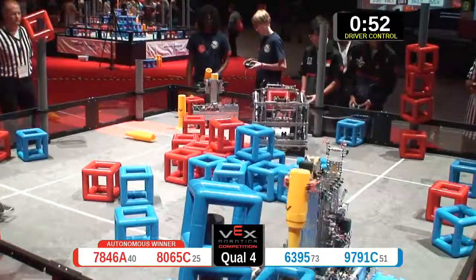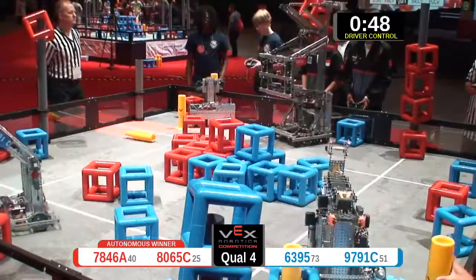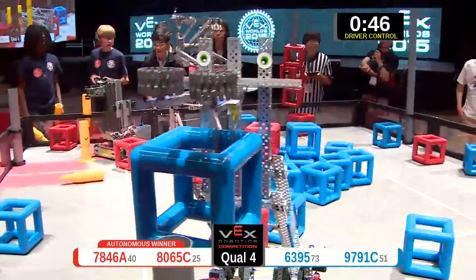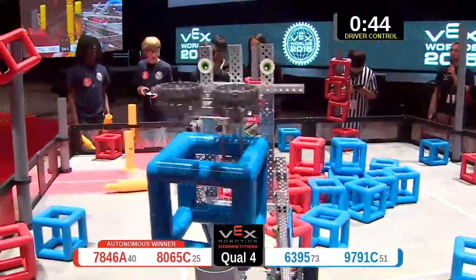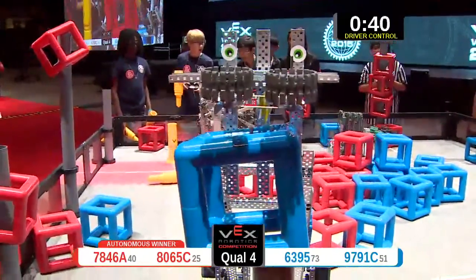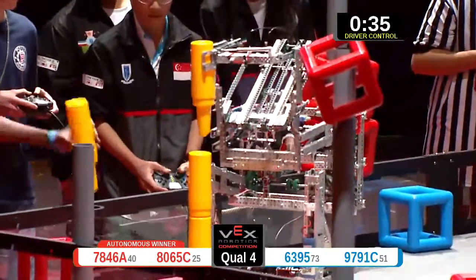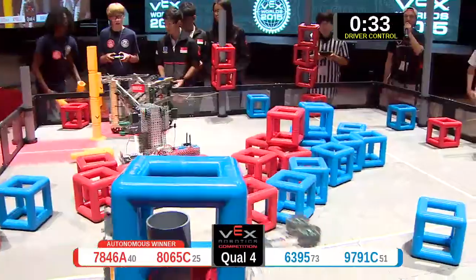6395 getting that peg in there — that's four points, and that's four points for that sky-rise piece. 8065 added again, putting two more pieces on the walls. 9791C, they're doing business over there in the corner, putting the sky-rise piece on the wall peg.